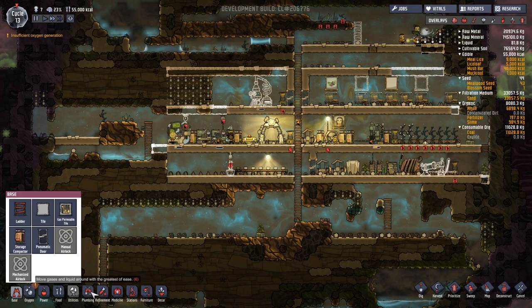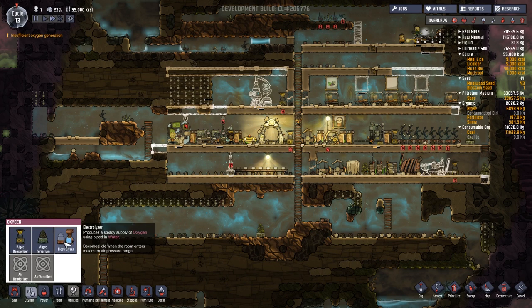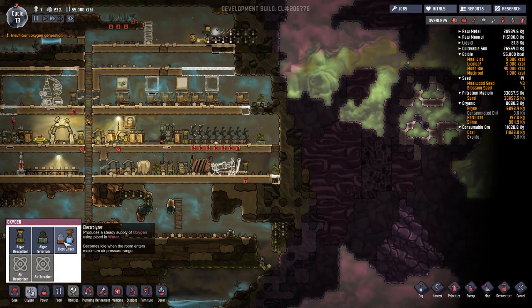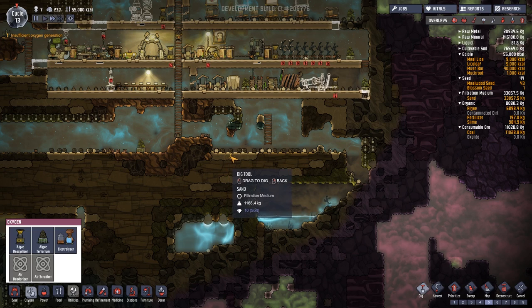Insufficient oxygen generation - always a problem. Under oxygen we've got something new: the electrolyzer produces a steady supply of oxygen by using piped-in water, so again we've got some more piping to get on with. That looks like a nice suitable area, so let's dig down to here.